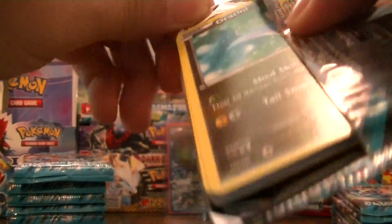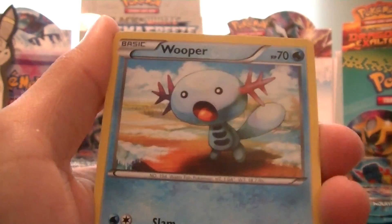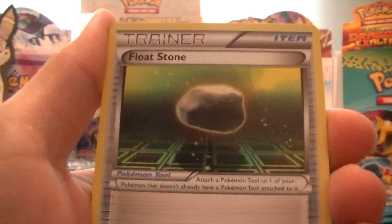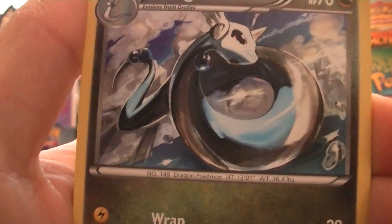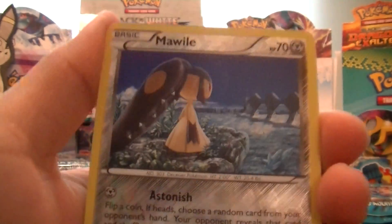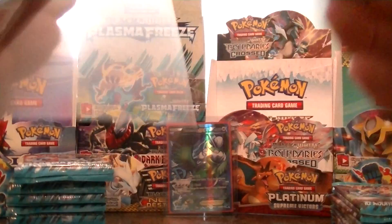We've got an Absol pack. I hate when that happens. Alright, so Tratini, Wooper, Beldum, Ponjord, Chinchou, Jolteon, Floatstone, a Dragonair — that's awesome artwork — and a Mawile, which is just an uncommon. And Quagsire, those are rare for the pack.